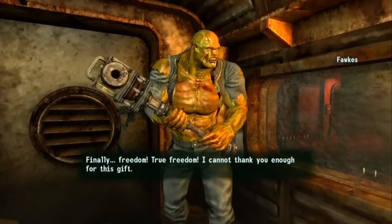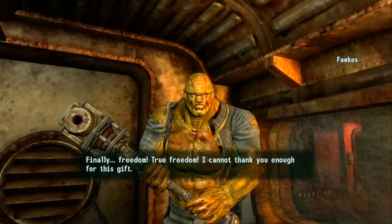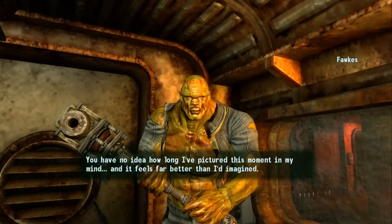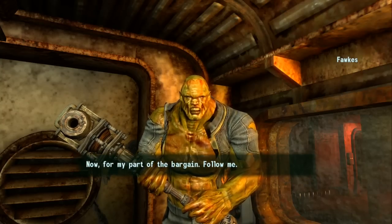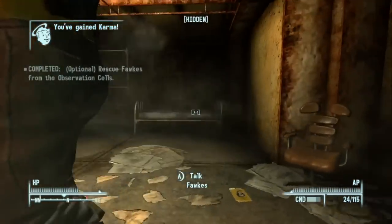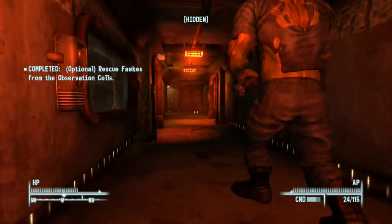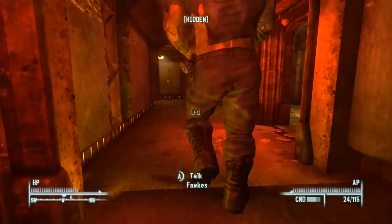Fox's door should be open — yep it is. Let's talk to Fox. 'Finally, freedom — true freedom. I cannot thank you enough for this gift. You have no idea how long I pictured this moment.' Now am I part of the party? Follow me! We've gained karma. And if you were expecting him to betray us — nope, he's actually a totally friendly, cool dude. I think you can only have him as a follower if you have positive karma.